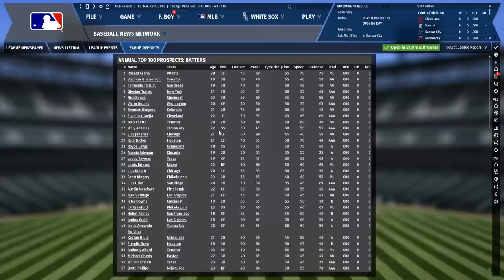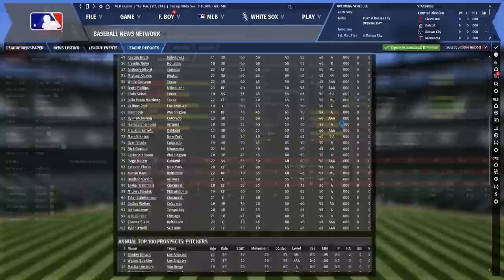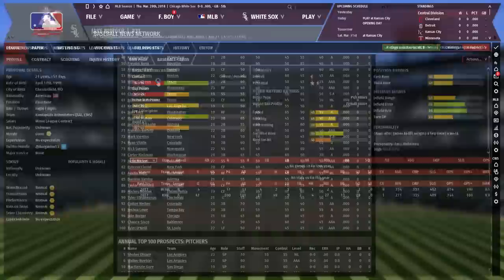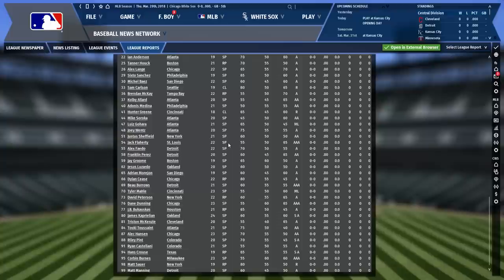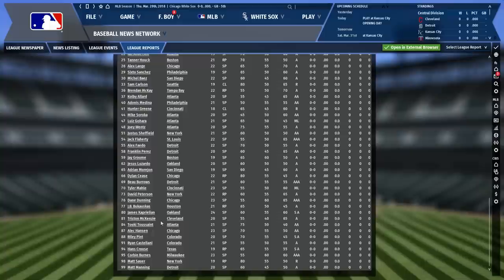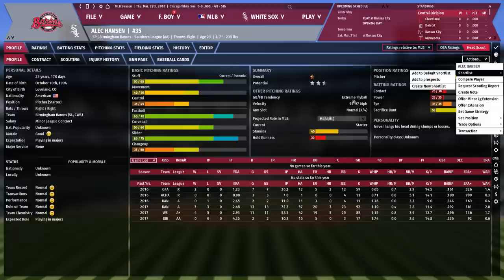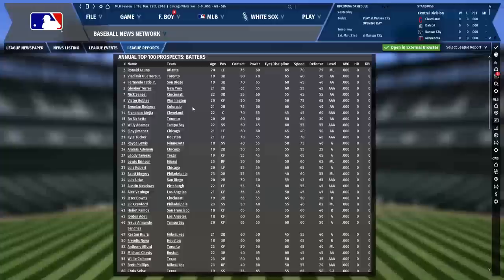Top 100 prospects: Jimenez is at 19, Luis Robert is at 31. Jake Burger — I didn't add him to my list, that was a mistake. He's on the Intimidators. With a name like Jake Burger, you're on the list. We've got some arms on there too: Kopech is on there, Dunning is on there, Alec Hansen — welcome to the club — actually pretty cool looking stats, though extreme fly ball isn't pretty. Number one prospect in baseball right now: Shohei Ohtani. Shouldn't be too surprising.